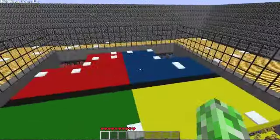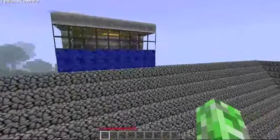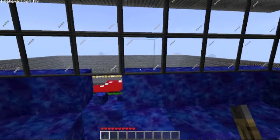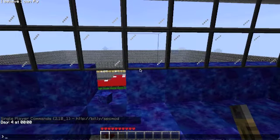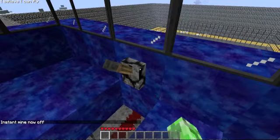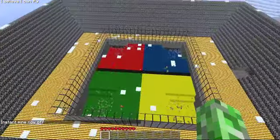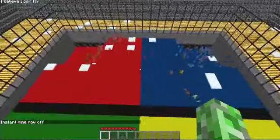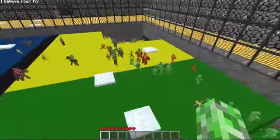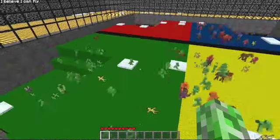We're just going to get the start off here. We have a boundary which prevents them from fighting each other. And now if we go up here, we can press it. There's other things you can add to them, but I didn't want to because it would just ruin the Spleef Arena.